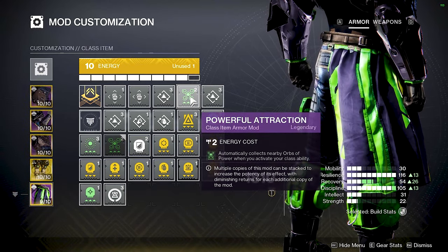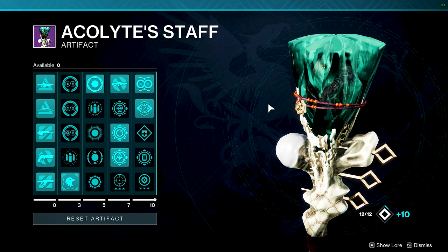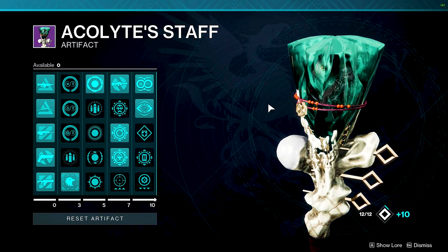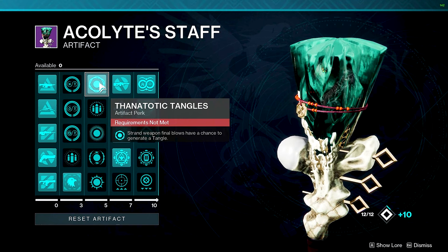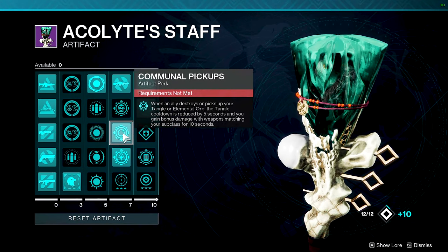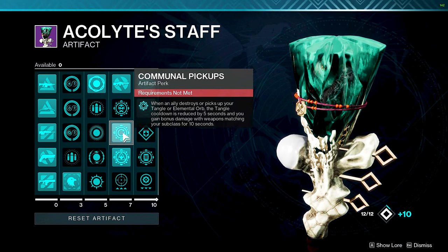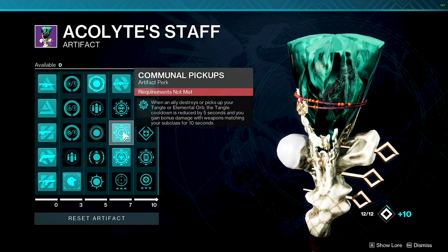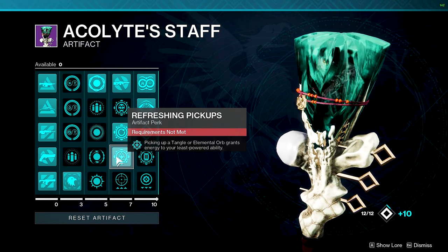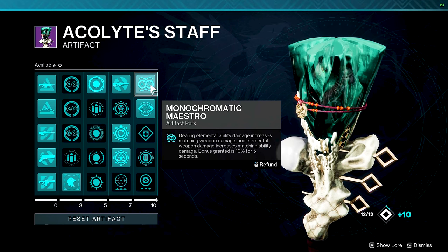If you've been around my channel this season, you know I've been saying the artifact doesn't really help — but I'm changing my mind on this one. Starting with the middle row: Tectonic Tangles — Strand weapon final blows have a chance to generate a Tangle. Communal Pickups: when an ally picks up a Tangle or elemental orb, the Tangle cooldown is reduced by 5 seconds and you gain bonus damage with subclass-matching weapons for 10 seconds. Refreshing Pickups: picking up a Tangle grants energy to your least-charged ability, helping with melee and grenade.